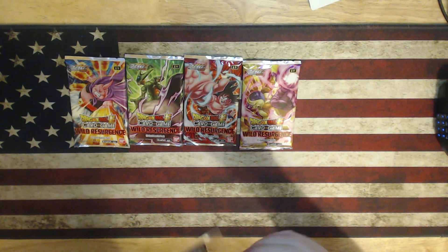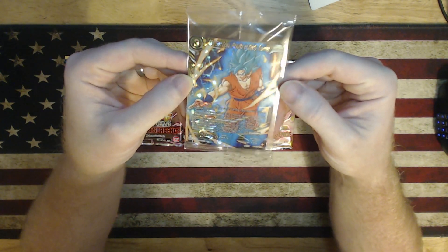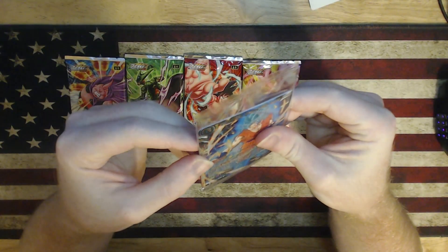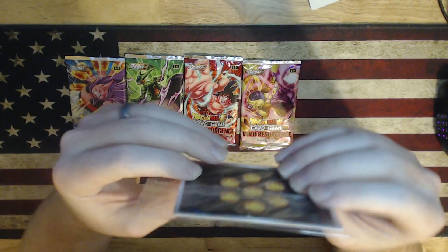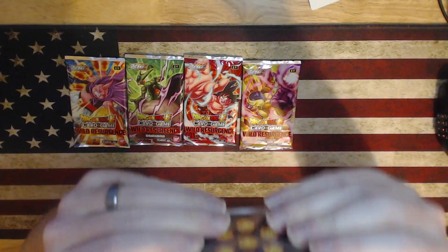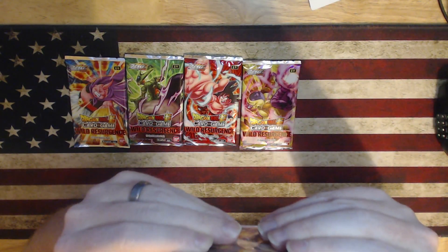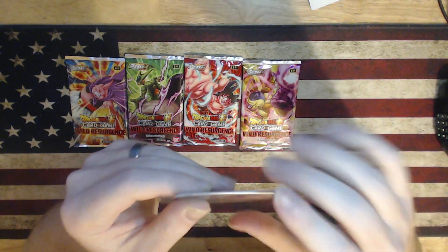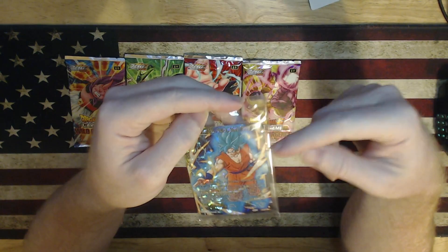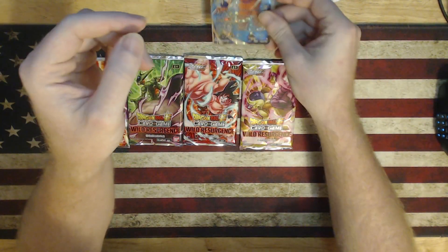There are two promos in here. This is the first one: Super Saiyan Blue Goku. Honestly, it looks like there's just two copies of it. I don't know how to separate the two, but the artwork looks the same on the edges. So I'm going to assume that it is the same card just packed twice. I'm going to go ahead and just leave it in this packaging.